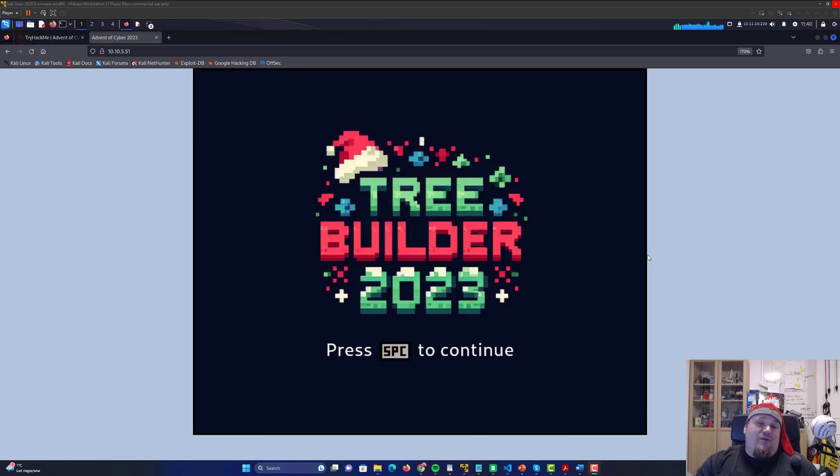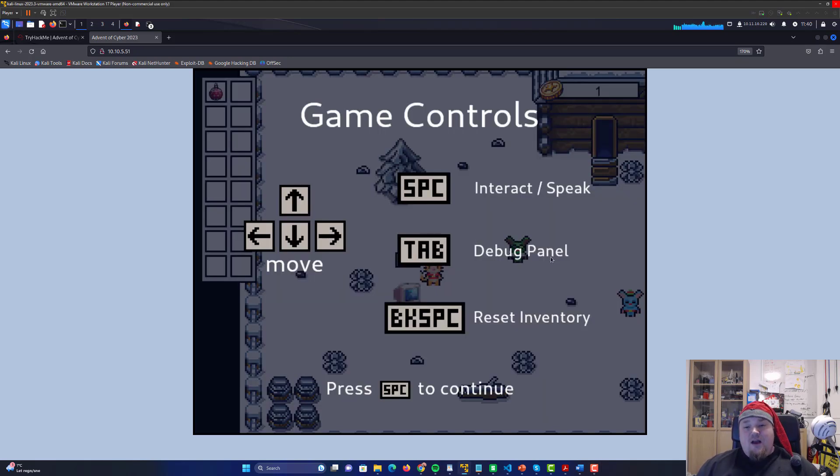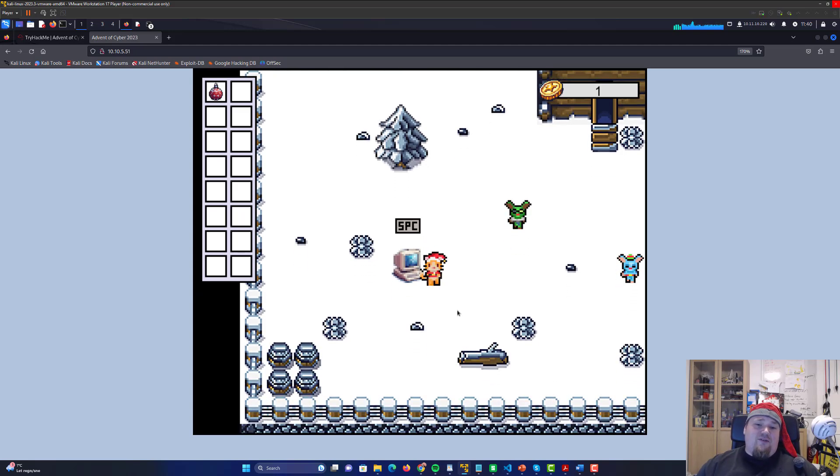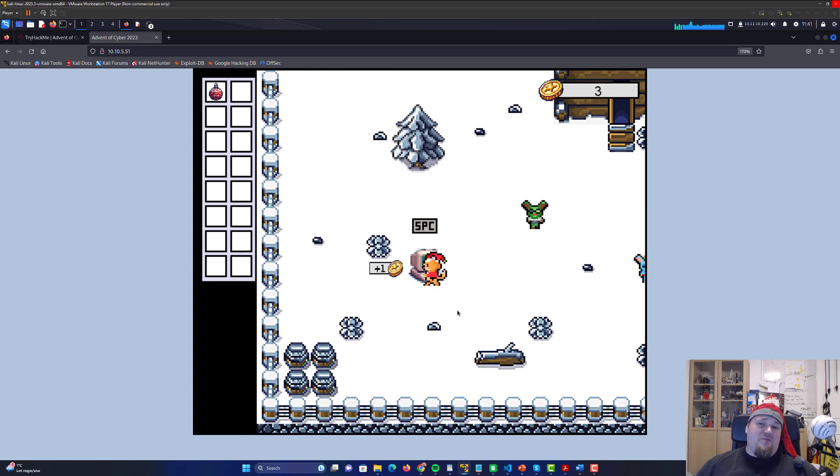Welcome to a happy buffer overflow day. We're going to play the game here on TryHackMe Day 6. I'm going to share the easy way to win this game. First of all, we need 16 coins. Buffer overflow is basically all about giving a larger input than is needed.